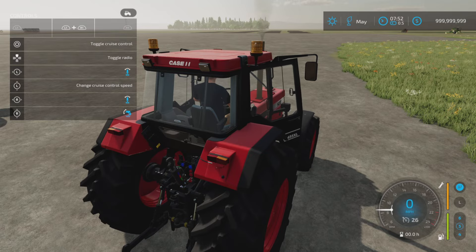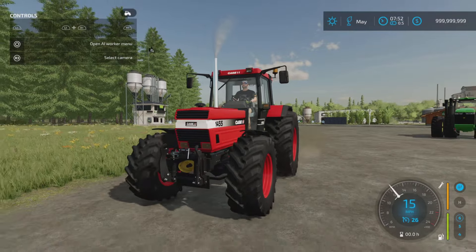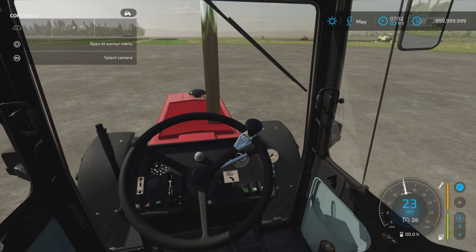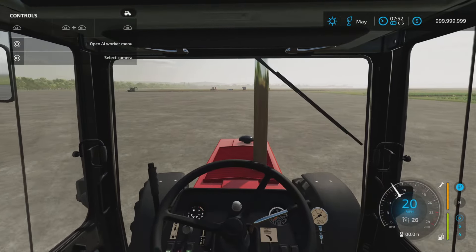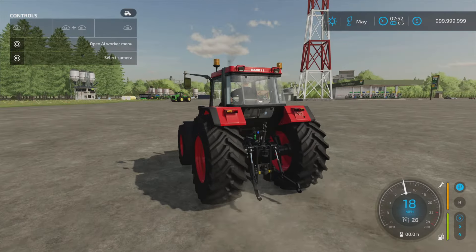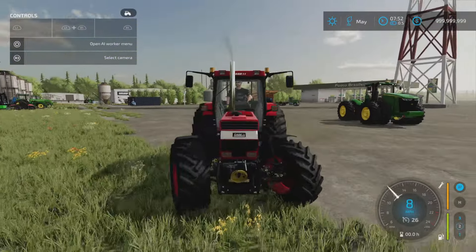Nice sound effects — beastie sound to that. Nicely detailed interior. I went for the steering knob, not the full GPS package. That's the Case IH 1455 by Chrissy Morris 3001 TWD Modding, which brings us to the last of the mods for today.